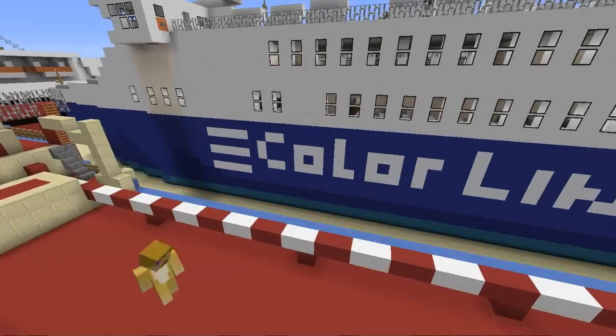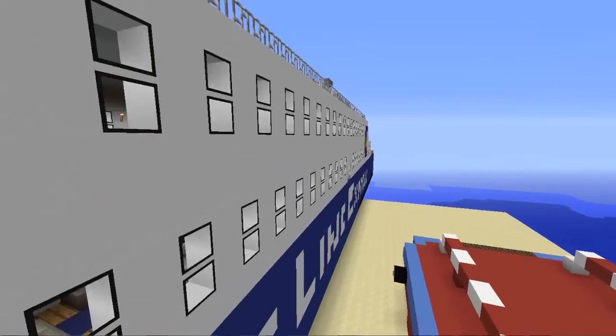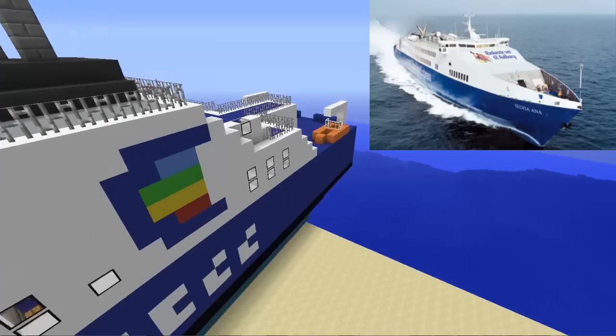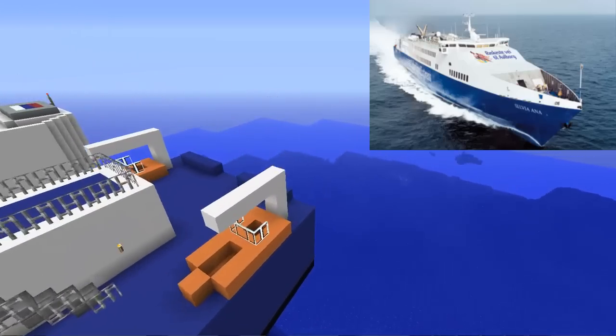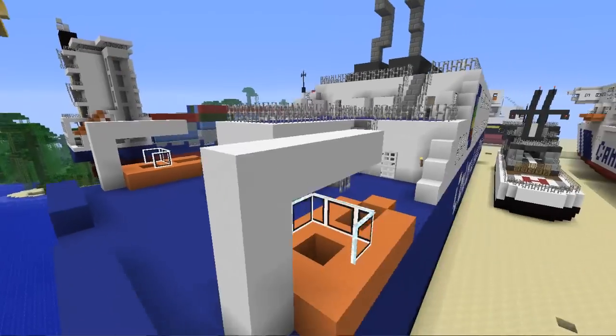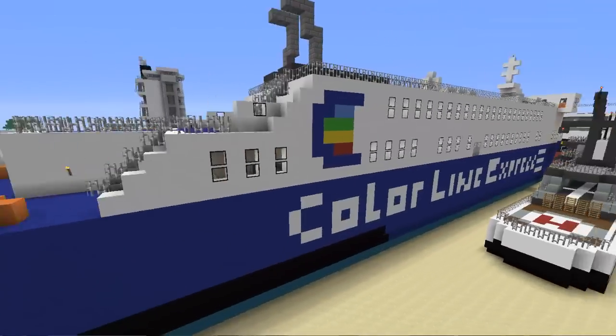Right here we got the Color Line Express Ferry. I sent him a picture of one of the Color Line ships I liked, and then all of a sudden the next day he's like, 'Oh hey, I built it.' Pretty much threw that together in a day, I think.